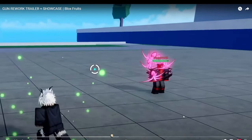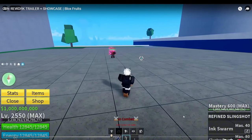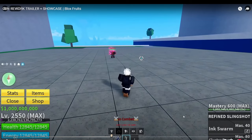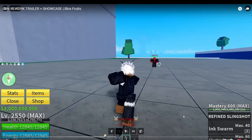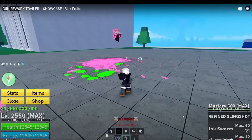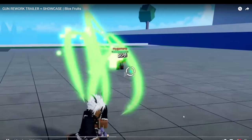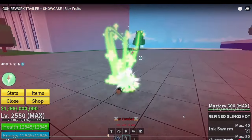Wait - are you telling me you get life steal with the refined slingshot? Holy crap, they cooked! That's huge. The only weapon capable of life stealing for a long time was soul guitar - you're telling me there's a weapon in first sea that can life steal? No way! It hits them, sticks to them initially, does initial damage, grabs onto them so they can't move, and leaves behind squids that life steal - giving health to you while damaging them. They actually made the cheap weapons good!